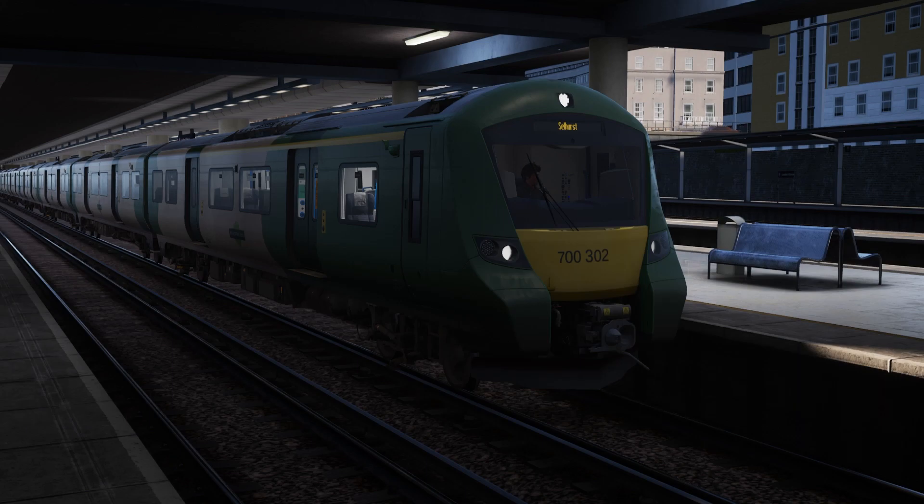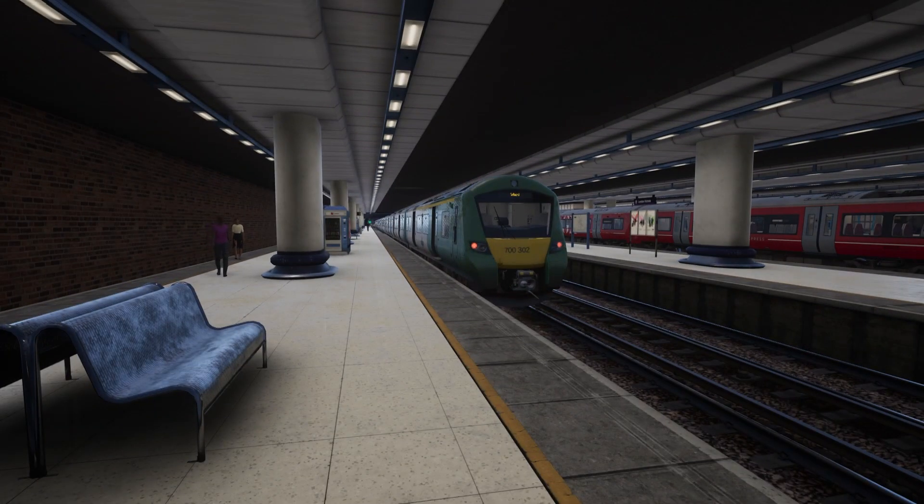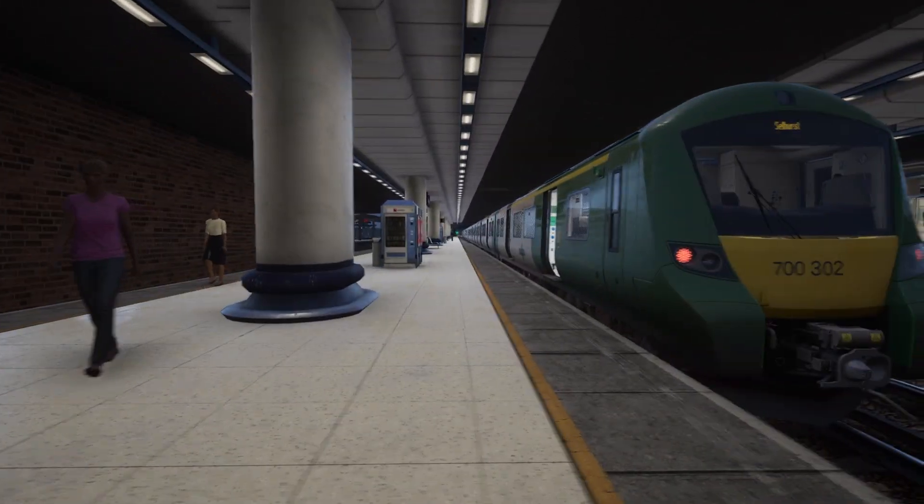Hello everybody and welcome to Train Sim World 3. Today we are at London Victoria and we are going to take this Southern livery Class 700 to Selhurst. Not a real reason why - let's get the doors open. I just thought it'd be cool.